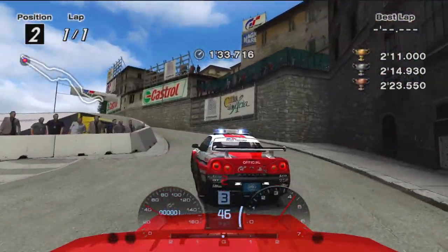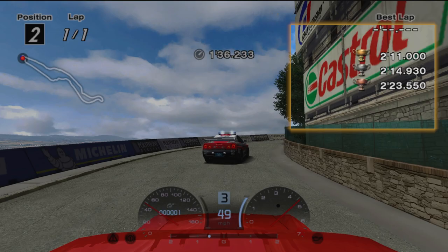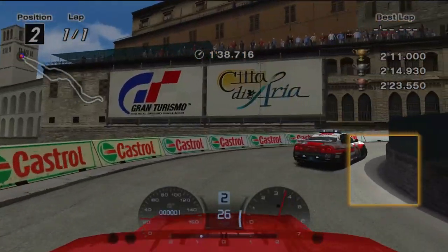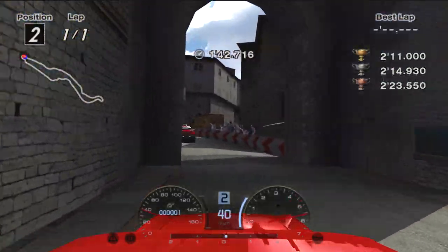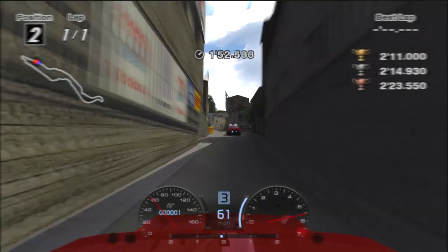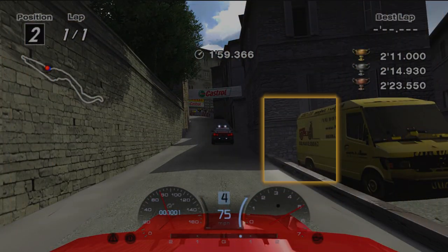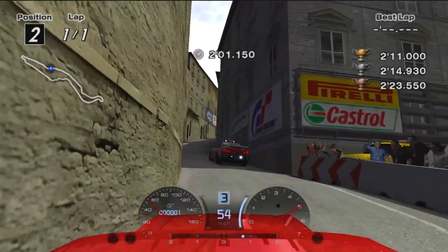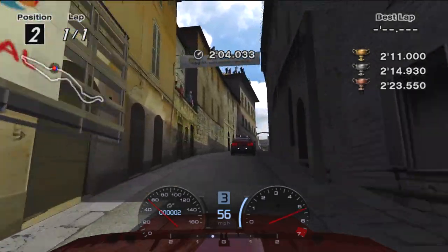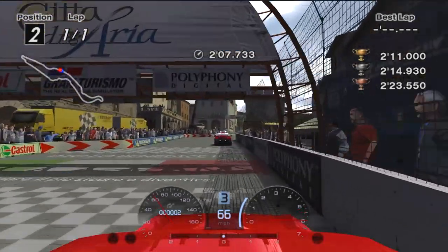Stay in third and maintain your speed up the hill. Here, you'll want to double apex this corner, and brake just after passing the castral sign. Aim for the banked inside to maximize rotation, and power out as early as you can before heading up the long and slow uphill section. Place yourself as wide as possible, before braking at the end of the van and turning in just before the banner, staying as close to the inside as possible. Hitting a wall here could cost you one to two seconds, but if you saved enough time, you can still power through behind the pace car to finish the test.